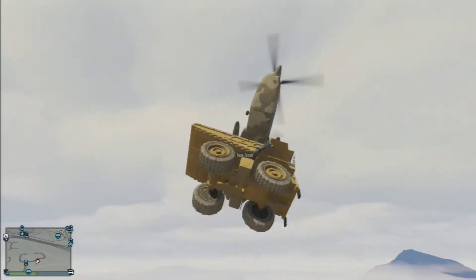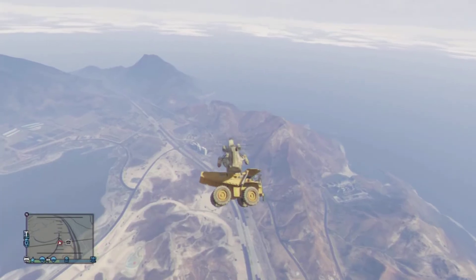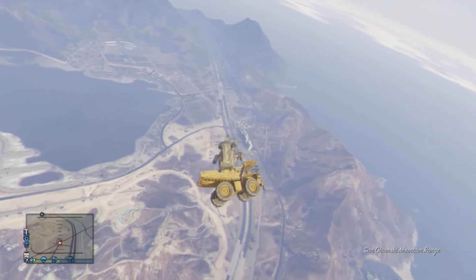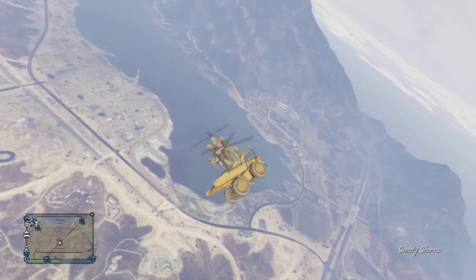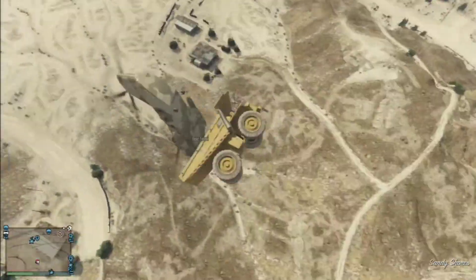So we found this by just messing around. As you can see, I am in the bulldozer type of truck and my friend is flying the Cargo Bob. Our intention was to pretty much just drop me on other players, which we did for a while and that was fun too. And look at it right now — it's in action, you can see it.